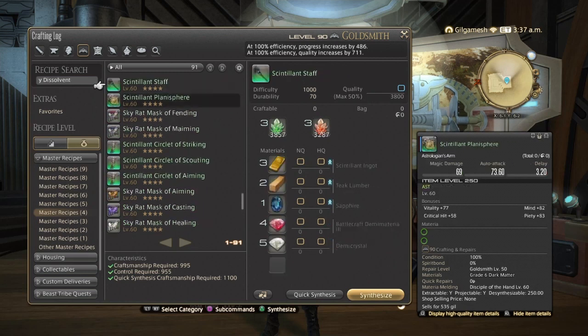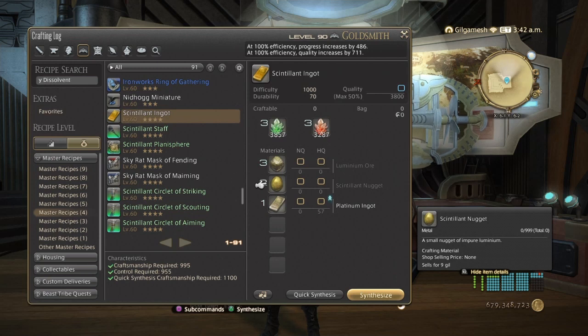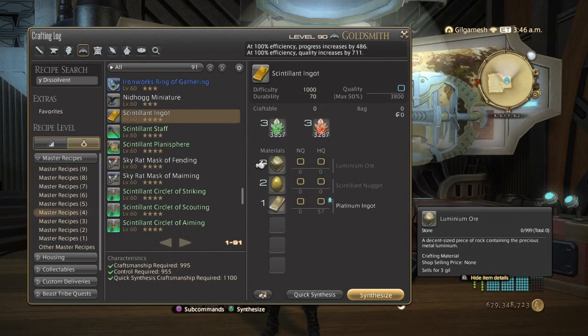For the Sintilent Ingots, you are going to need Platinum Ingots, which you can get through the submarines, or you can desynthesize the Coil gear. But you're most likely going to get Battle Materia instead of Platinum Ingots from the accessories, so it's probably best to get them through your submarines. Now the Sintilent Nuggets can also be gotten through spoils from the Diadem, through Sky Builder scripts, or through Poetics in Idleshire. The Aluminum Ore can be gotten in Azys Lla — you're going to want the Albathian Folklore book to get these.